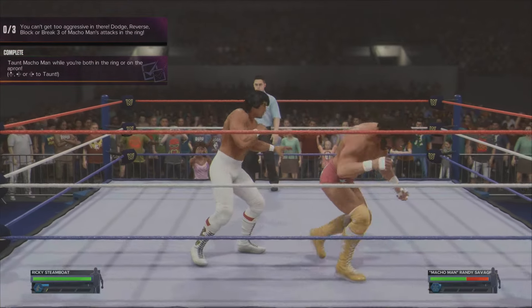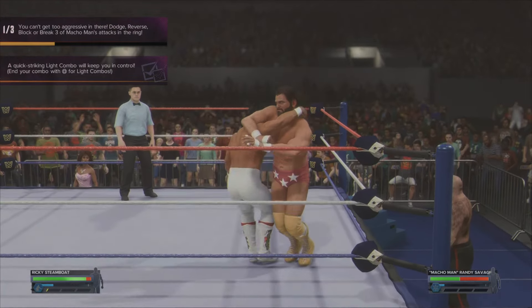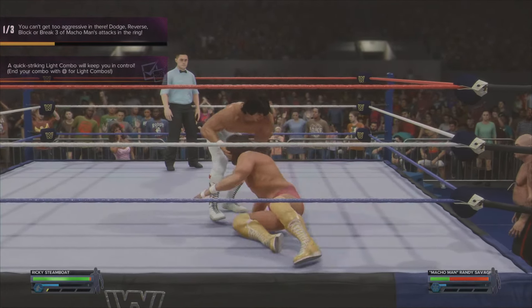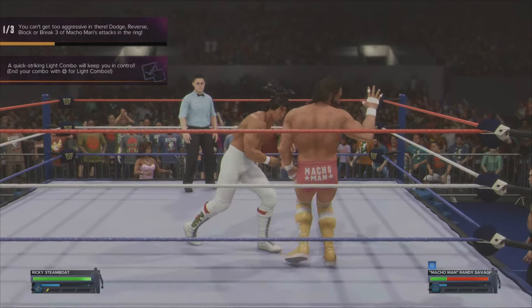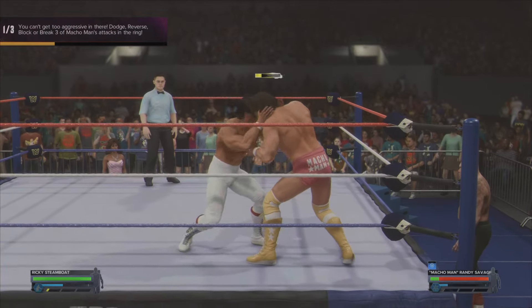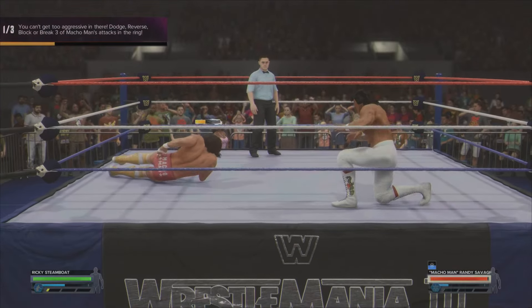Start off by attacking your opponent and then doing a taunt, just by pressing any of the buttons on the D-pad. Make sure that you don't get interrupted, otherwise that will stop the objective from being completed — it needs to be a full taunt. While you're doing this, if he starts attacking you, try and get some reversals in because you need to do three of those, and do a light combo just by pressing square three times.